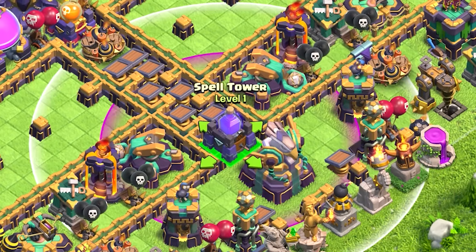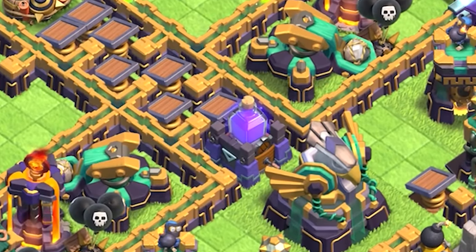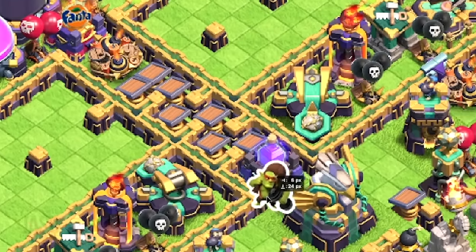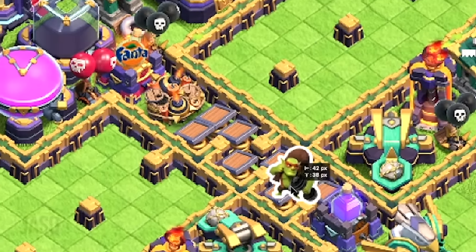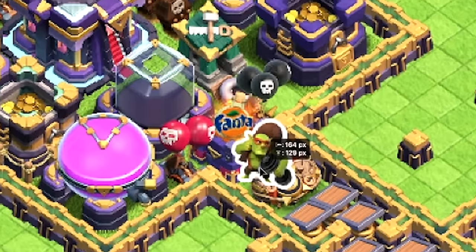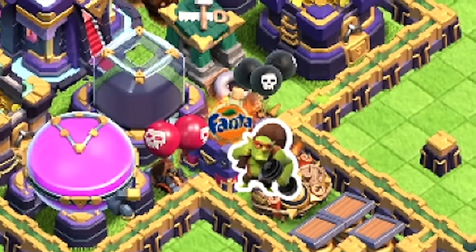Thirdly, place that tiny fake bottle of elixir in front of the tunnel so it creates an illusion as if there is an extra elixir storage. And lastly, even if they get past that fake bottle of elixir, offer them some Fanta as a reward for making it so far and also to quench their thirst.